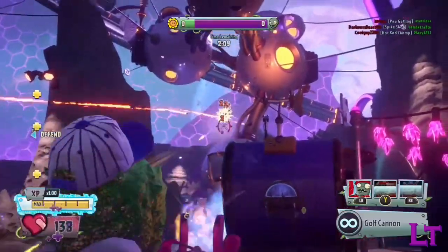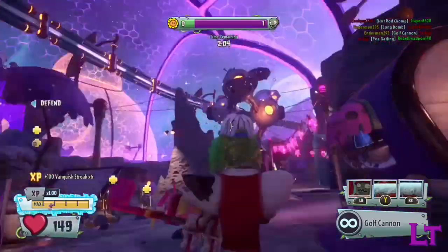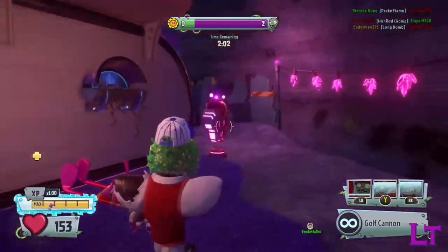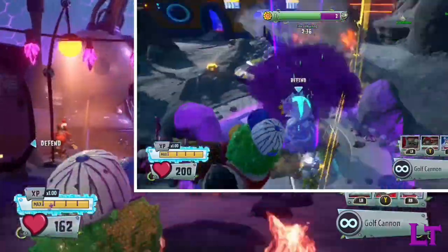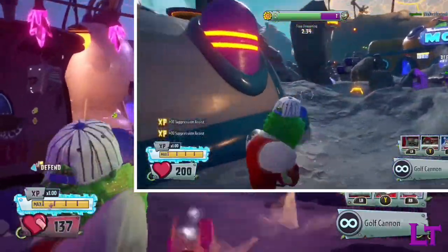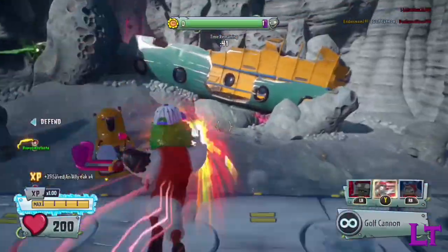Long Bomb's blast radius is still quite generous and does allow some leeway in where the player chooses to fire it, so it can still be useful in killing many enemies if grouped together. It can also occasionally shoot you forward, though I was not able to consistently replicate it, so no strategy can properly be formed out of this detail.